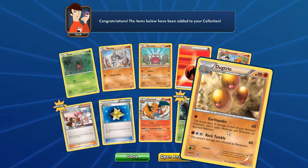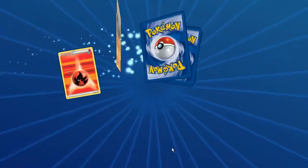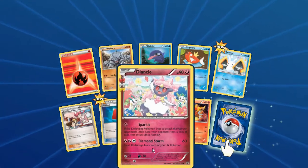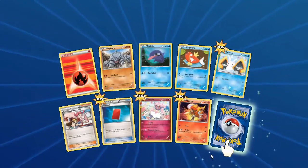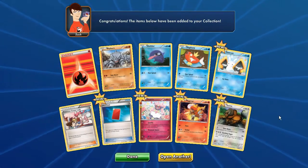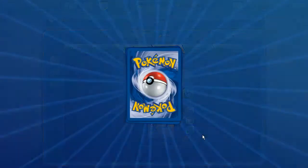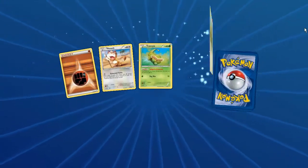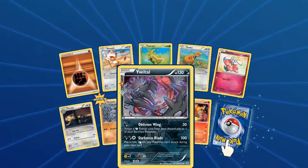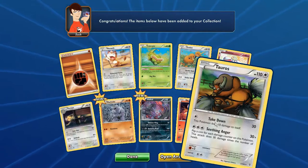Dugtrio, get out of the video! Rhyhorn, Shellder, Magikarp, Snorunt, Pupitar, Cinccino, Red Card - radio collection - Magma reverse, and the last card is Tauros. We might need two for a future deck, it's new so we'll take it. Meowth, Caterpie, Drowzee, Flabébé, Persian, Machop - evil Tauros - Radiant Collection holo, very nice, Magma reverse, and a Tauros again.